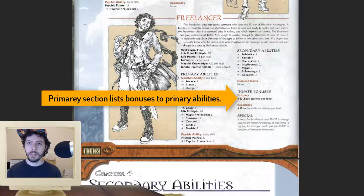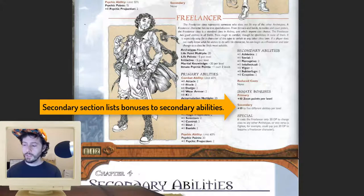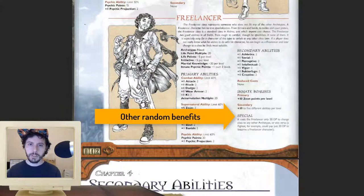Finally, we have innate bonuses — a class's special bonuses per level to various things. The Freelancer gets a free 10 Zeon per level. Some classes get skill bonuses; some get attack bonuses — it depends on what the class is trying to do. The Freelancer also gets a plus 10 to any five skills per level, which is a free 50 points distributed in increments of 10 to any secondary abilities — that's pretty good honestly. Since the Freelancer purchases all skills at a two-for-one basis, you're saving yourself a hundred points a level.